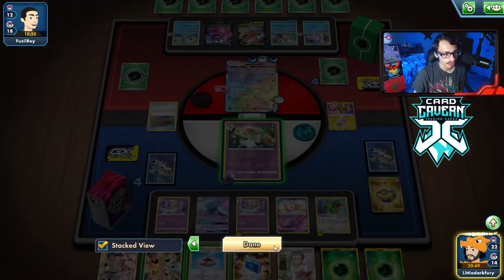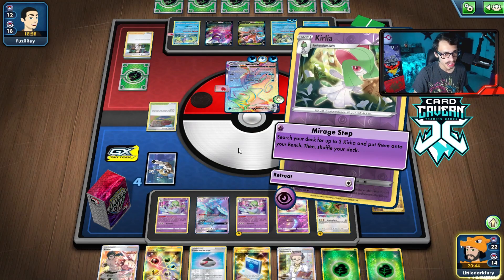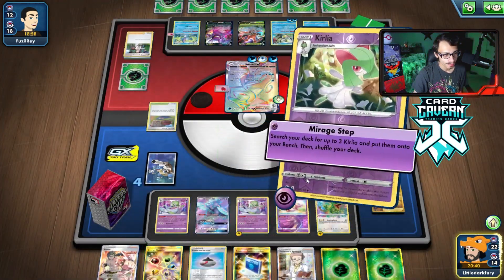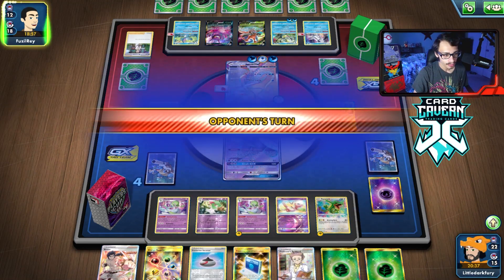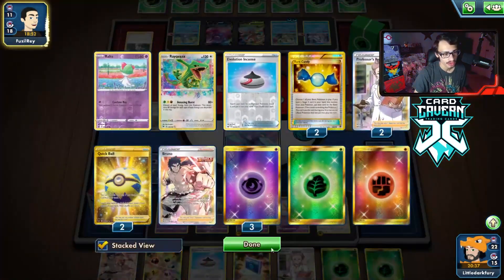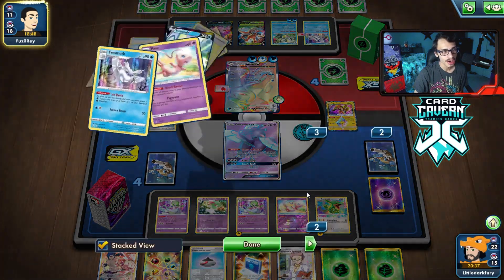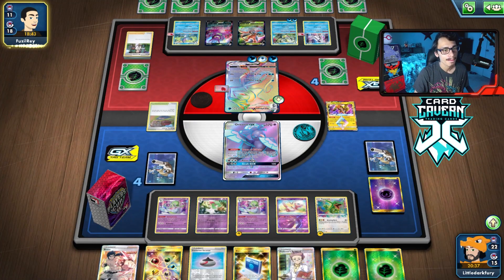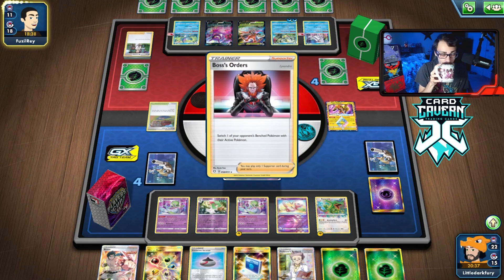I kind of want to keep the Kirlia alive and go into Oricorio, because they can't one-shot it. We could go triple Gardevoir next turn. Let's do it — we still need a pivot though. I should have popped Coco on Mew because now we don't have a retreat pivot. There's a very high chance they're Bossing me this turn — if they don't Boss me I'll be very surprised. There's definitely a Boss's Order coming our way.